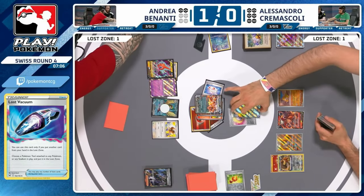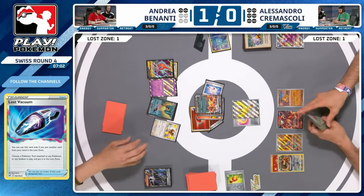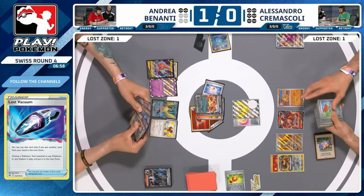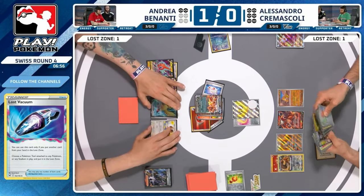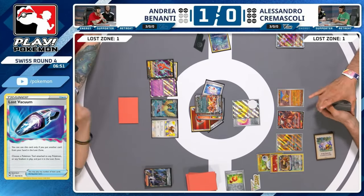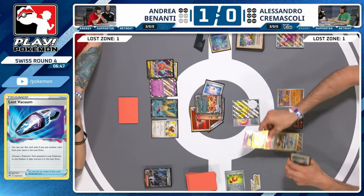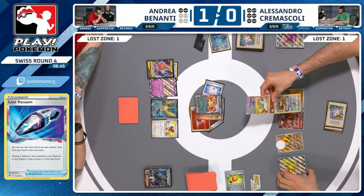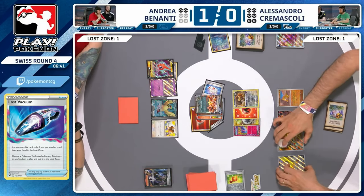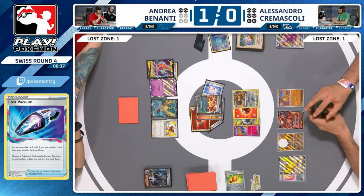There's a Sancho and a Bouffalant on the board as it stands. Power Pad available for Andrea. Alessandro back against the wall in game two as well — time is going against him, the prize race is certainly against him. We can finally see a Bouffalant though — that's something. It has a Heroes Cape, but is it too little too late? Alessandro doesn't mind lowering the damage here — you're not really trying to KO anything, you're trying to run Andrea out of energy.